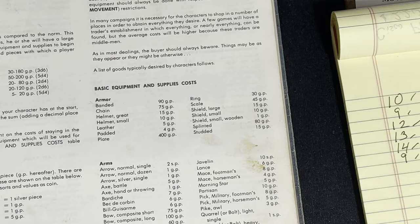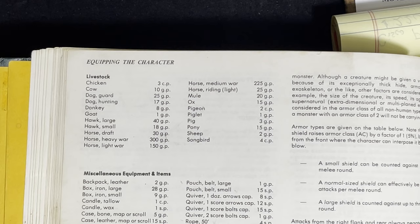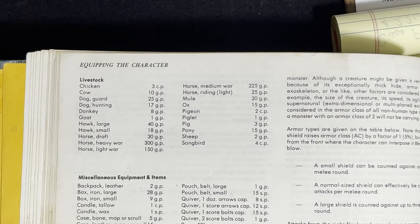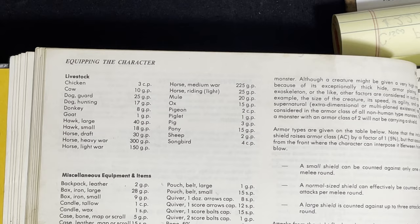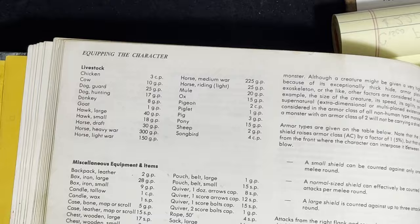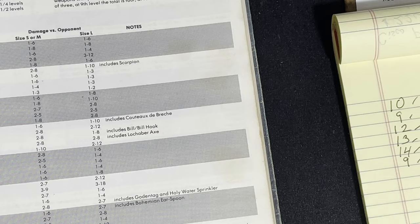So: scale mail 45, large shield 15, longsword 15 — that's 75 gold used, leaving him 15 gold pieces for the rest of his gear. He's going out on an adventure, so he'll need a backpack — a couple of gold — some clothes — about a gold — and some light: torches are super cheap, and a tinder box is a gold piece. A week's worth of standard rations is three gold. He wouldn't have very much left at all. He better head straight to the local dungeon to loot the gold he'll find there.